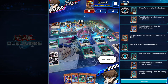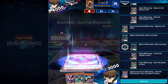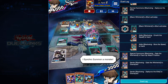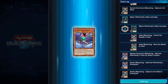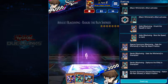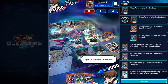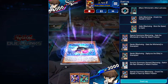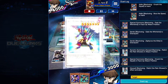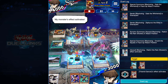Let's do this. I special summon a monster in attack position. I activate a continuous spell. I activate a continuous spell. Let's do this. I special summon a monster in attack position. I special summon a monster. Here I come. I synchro summon a monster. Watch closely. I special summon a monster. My monster's effect activates.